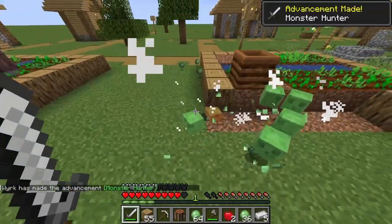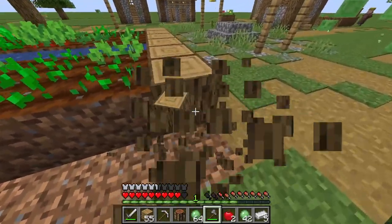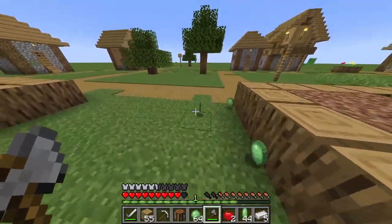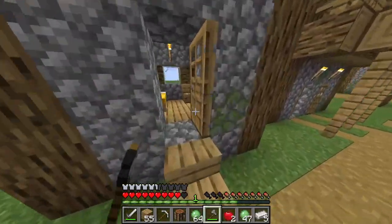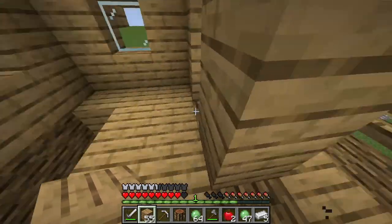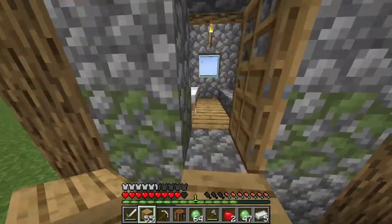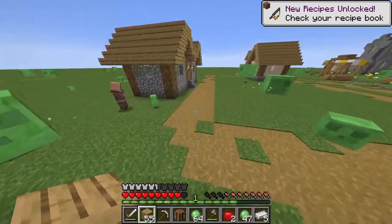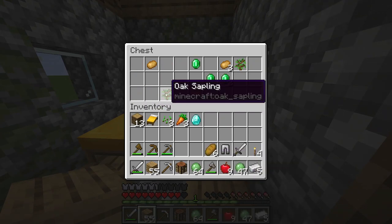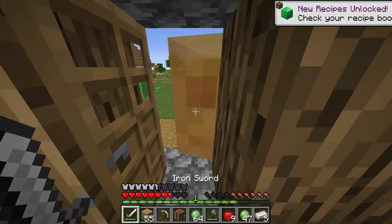Slimes are definitely going to be a problem for a while, but once I get a base set up they won't be anymore. I think I'm gonna build near the strongholds — not sure though. I definitely need a bed; don't want to waste away in the middle of the night because lots of mobs spawn and they all have direct line of sight to you. Saplings are also huge — without them it's very hard to get wood.